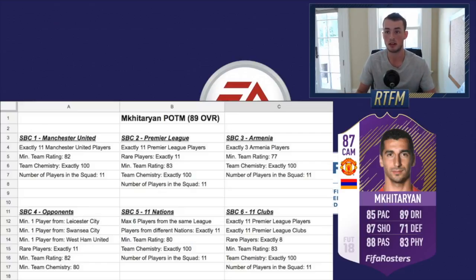For the SBC requirements, you probably won't see six separate requirements — usually it's one to three team requirements. One potential requirement is a Man United squad of 11 at an 81 or 82 team rating. Another likely one is a full Premier League team — last year Raheem Sterling's POTM had a full Prem requirement at around 80 to 81 rated, and Prem players as a whole spiked. Discarded Prem players from 78 to 82 rated are a good early investment.